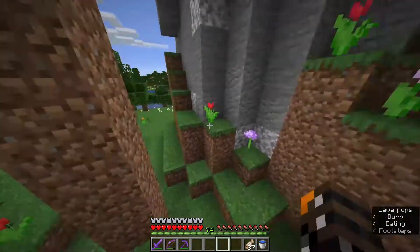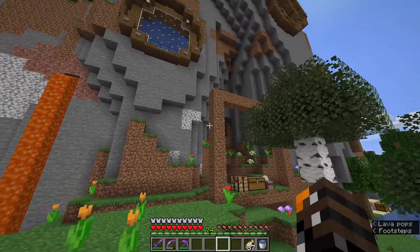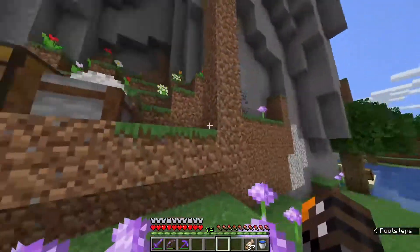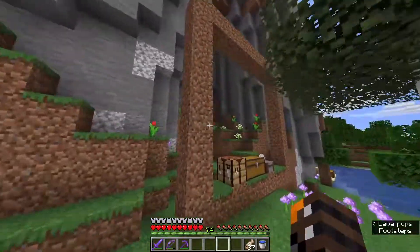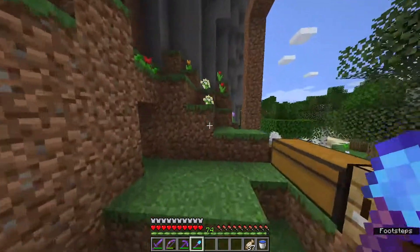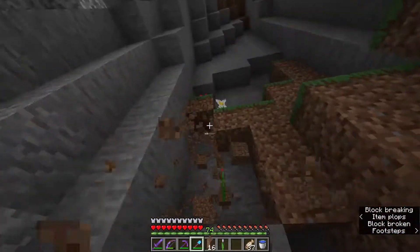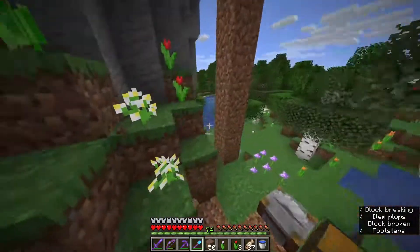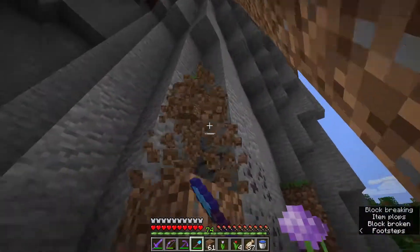We need an entrance to get into there, and I have a very good idea for the entrance but there's just one slight problem - it doesn't fit nicely in here, so we're going to have to do terraforming. I'm not the best at terraforming. I'm thinking for just the first step here we just need to take out the dirt so we can work with stone for the time being.